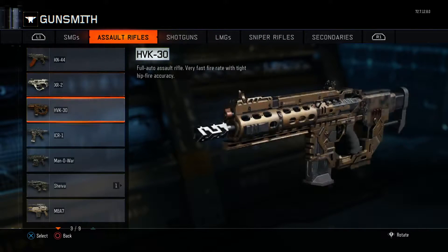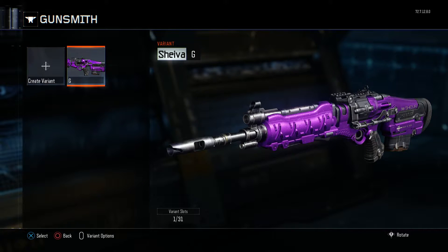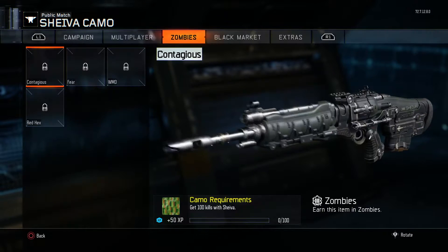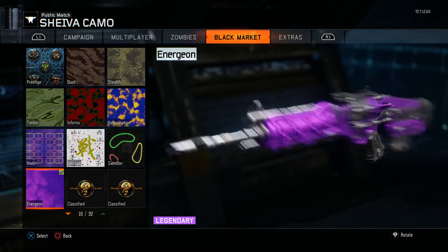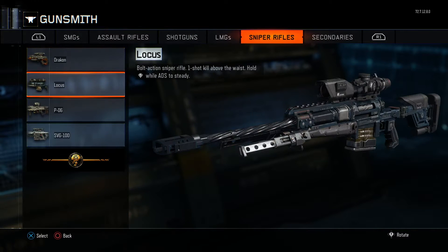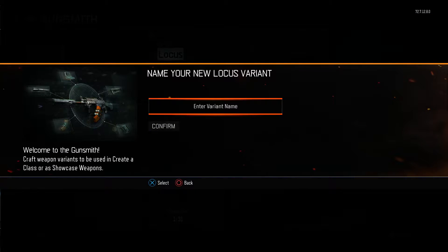So for instance, on the Shiva I have the new energy camo. What I've done is gone and created a variant and just put that camo on there — the energy one. You want to save that, and then I want to put it on the sniper, so I'm going to create a new variant for this.